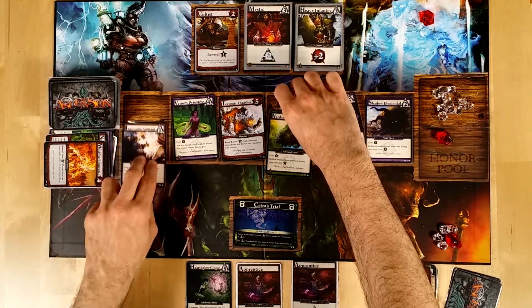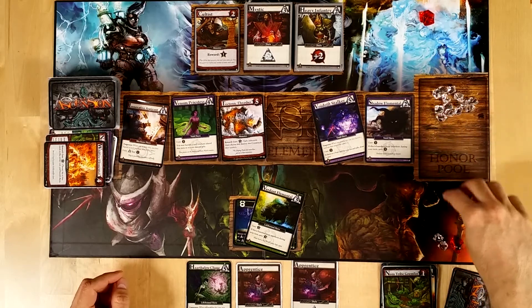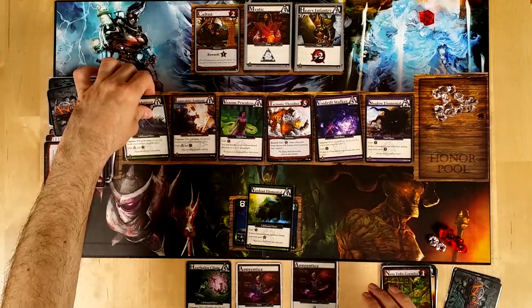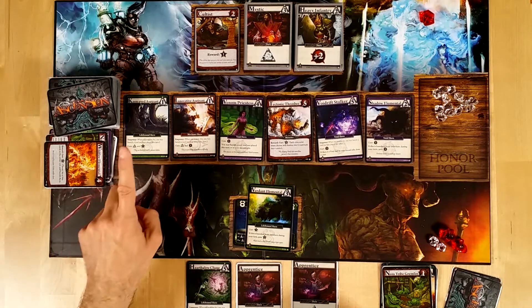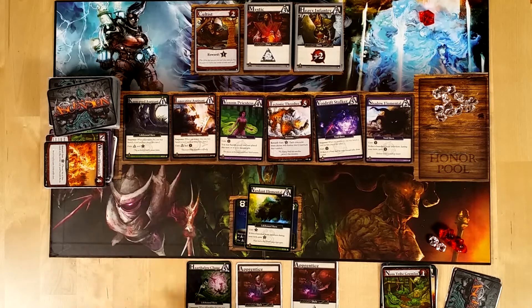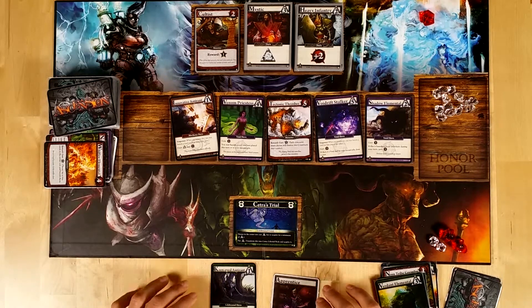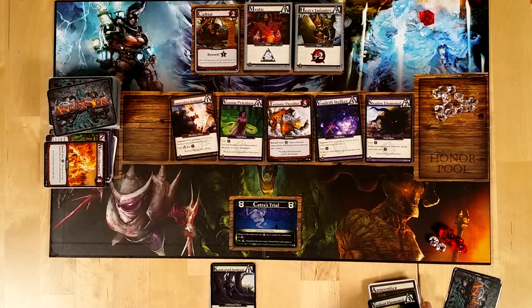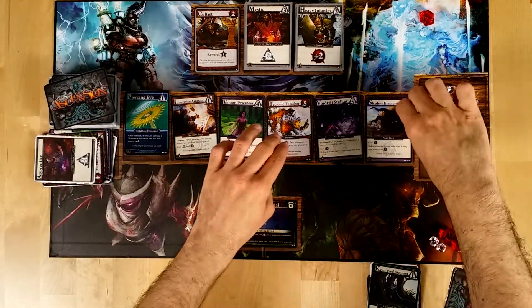The Verdant Elemental gives me three points of honor — put it here. And now I'm going to buy the Kin Aspirant, which has Empower — it says you can banish any card you have used this turn. So I'm going to banish this one. One card comes out. My opponent takes two cards. I'm going to lose so badly. I am really getting hammered here, I think.